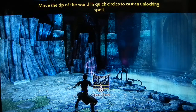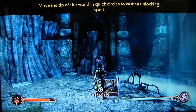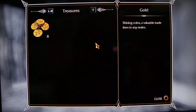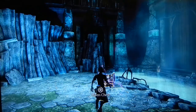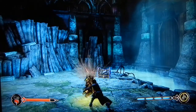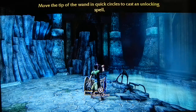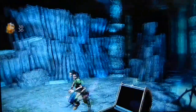How the hell do you open the chest? How the fuck do you open the damn chest? That doesn't tell you anything. Strike the chest? Move the tip of the wand in circles to cast an unlocking spell. Wow, dude — no comment.